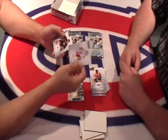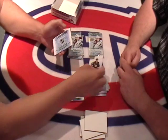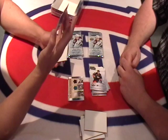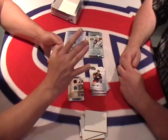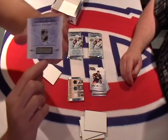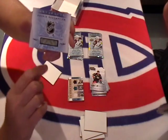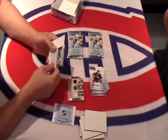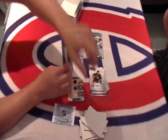We have an Artifacts rookie redemption wild card, card number 191. I'm thinking 'wild' means Minnesota Wild — Wild down there at the bottom. We'll quickly check card number 191. Base and a thick white one.